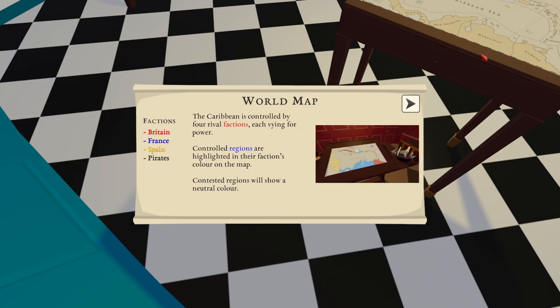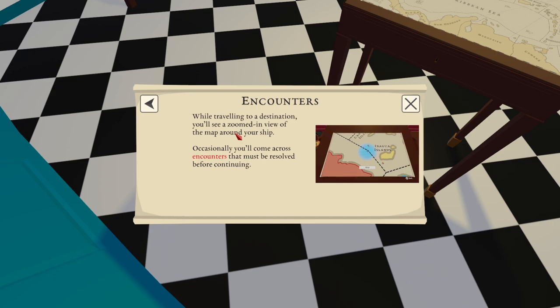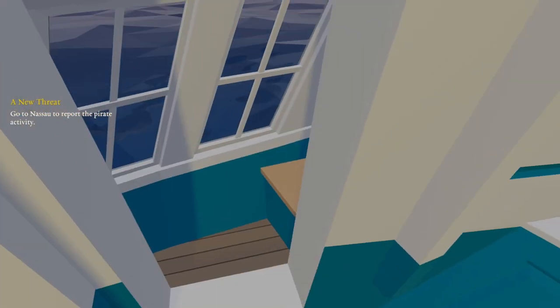Factions — Britain, France, Spain and pirates. The Caribbean is controlled by four rival factions, each vying for power. Controlled regions are highlighted in the faction's colour on the map; contested regions will show a neutral colour. Navigation: select a region to zoom in and see its towns and other points of interest, then select a point of interest to travel to. So this is my cabin — it's a bit bland, a bit small. Does it look pretty? I presume so.